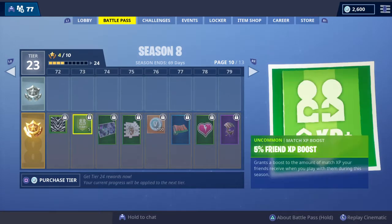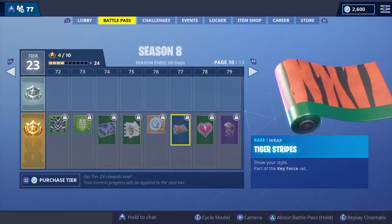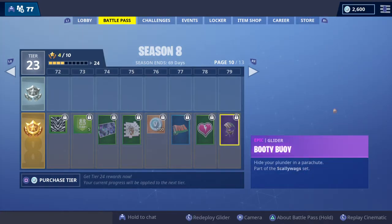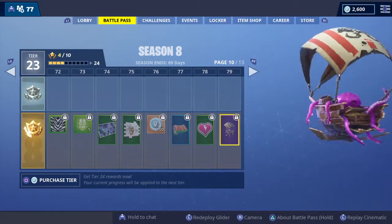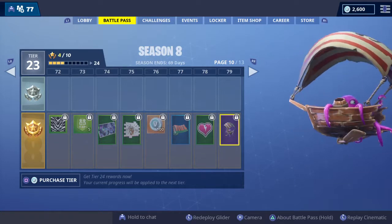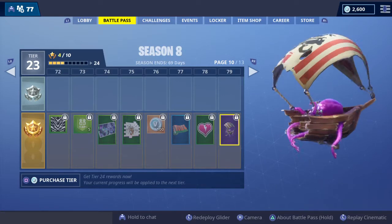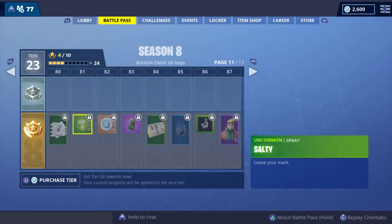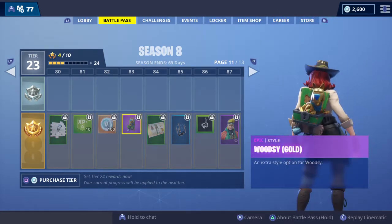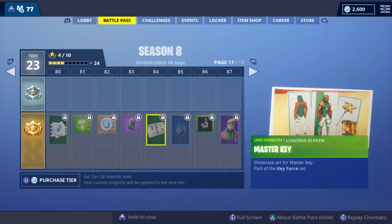The Ember spray looks kind of cool. There's a Tiger Stripes wrap, a cuddly emoticon, and then the Booty Boy, which is like a little pirate ship with an octopus in it. The season is basically mostly pirate-themed, like treasure hunting. There's also a kind of salty spray, Woodsy Gold, and the Master Key loading screen.